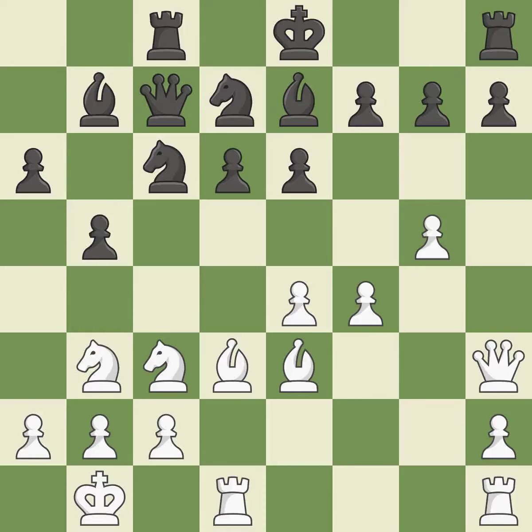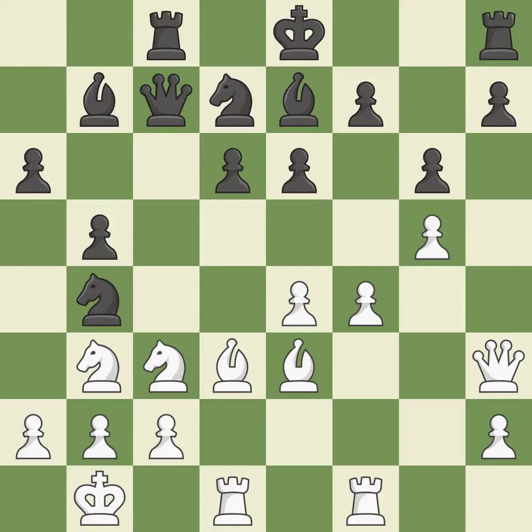That's a decent move. Although the game was almost evenly balanced, white now holds the advantage. This activates a rook by developing it off of its starting square. This was a game-changing move, giving white a winning position. This poses a knight-winning threat, making it impossible for the adversary to capture the knight.